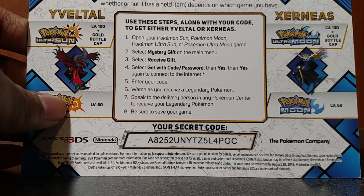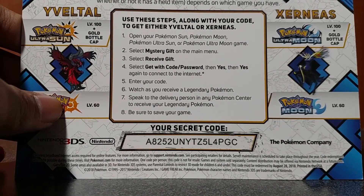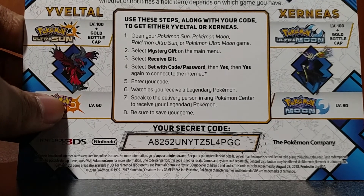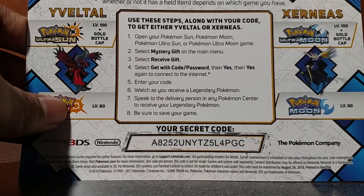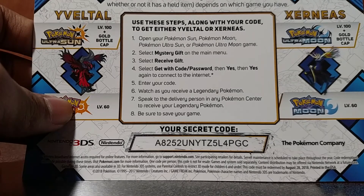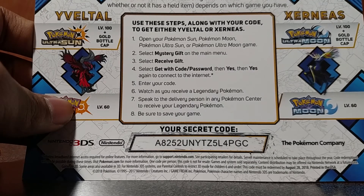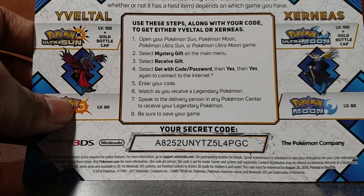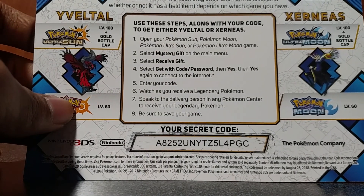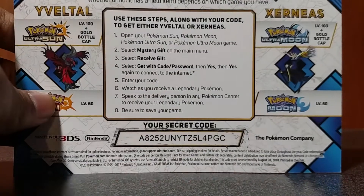So let me explain this real quick. It's from GameStop and it's only in America. If you have Pokemon Ultra Sun, you get a level 100 Yveltal plus a Gold Bottle Cap. If you have Pokemon Sun, you get a level 60 Yveltal. If you have Pokemon Ultra Moon, you get a level 100 Xerneas plus a Gold Bottle Cap. If you have Pokemon Moon, you get a level 60 Xerneas. These codes must be redeemed by August 2018 — it's May now so you've got a nice bit of time.